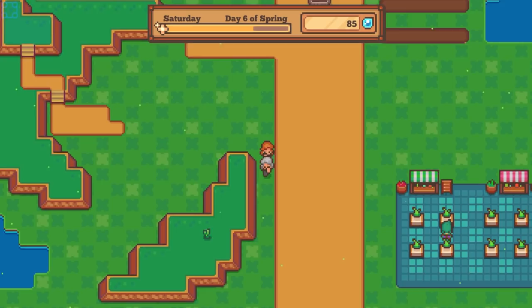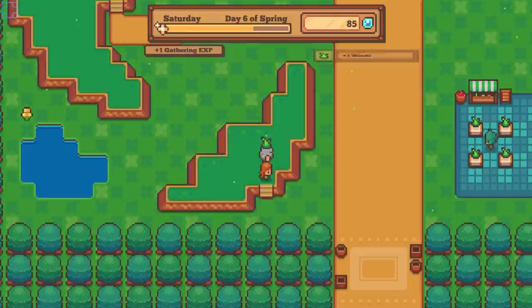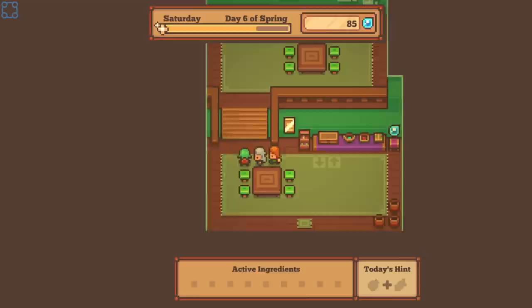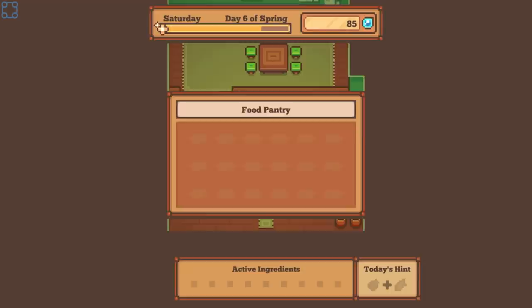Grind is life. This game has a lot of Animal Crossing in it, really. Pookie woogie! Did he give me a slime apple? I think he did. Food pantry — nope. I got a lot of fish.